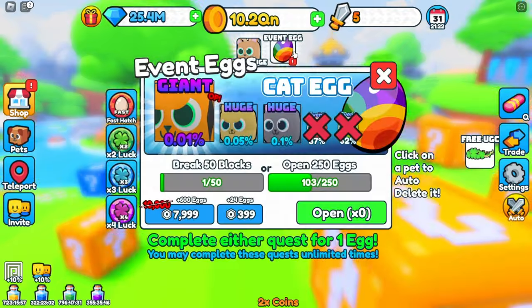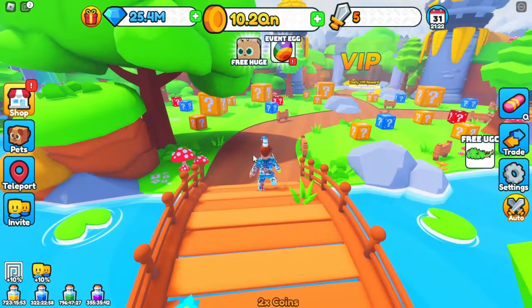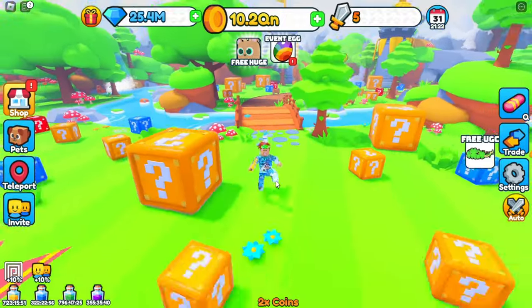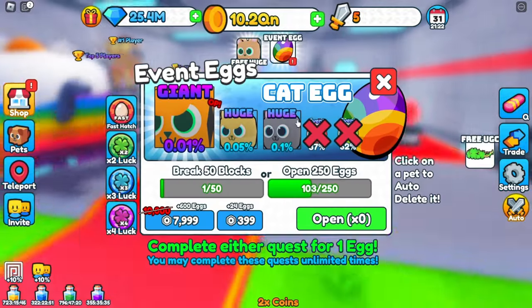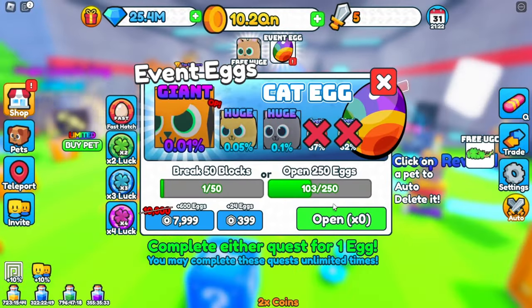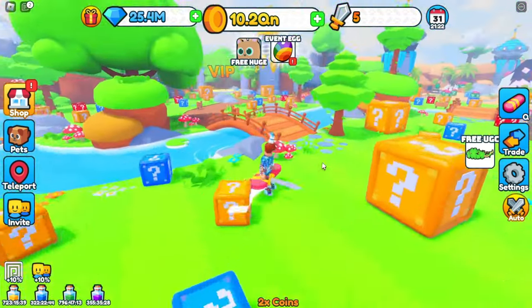These quests are repeatable and you can complete them as many times as you want. In Pet Sim you had to buy exclusive eggs to have thousands in your inventory, but here you can do the same thing for free — just complete the quests and you can have thousands and thousands of those event eggs.